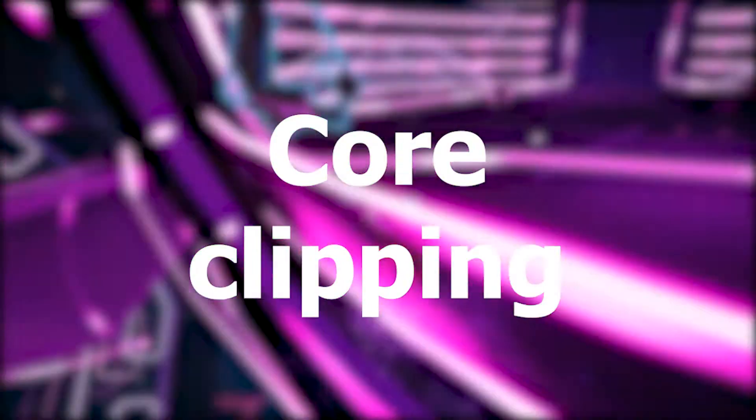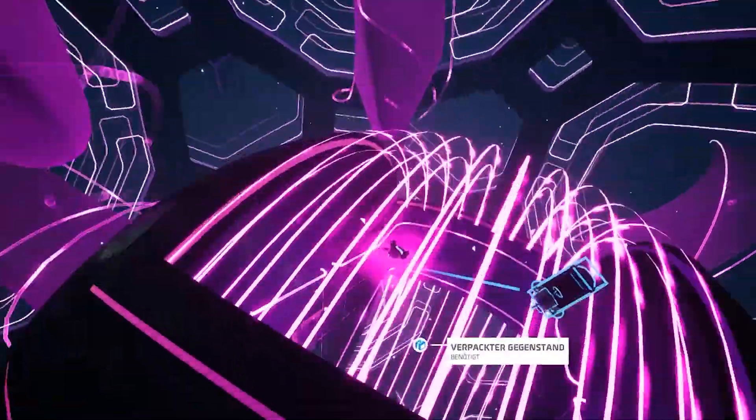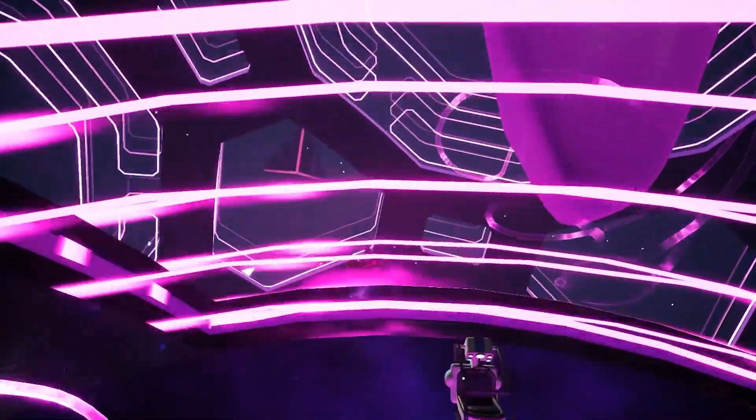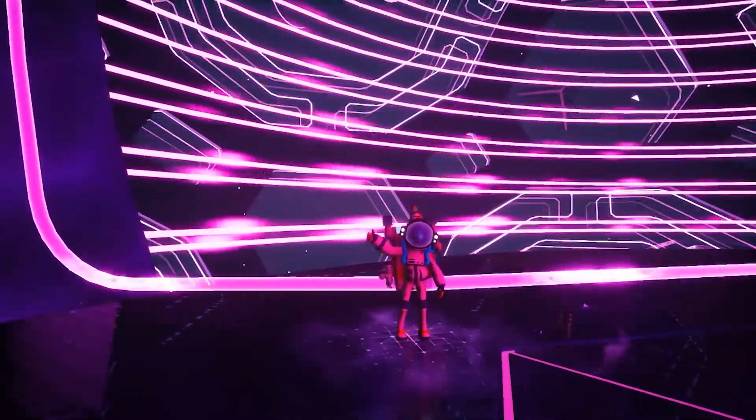Number 8: Core Clipping. Using the Magic Chair or a shuttle, you can actually skip behind the barrier that's protecting the machine of the planet. To make this possible, you either jump straight through it or just place it behind the barrier and have a seat. Don't tell the devs, please.